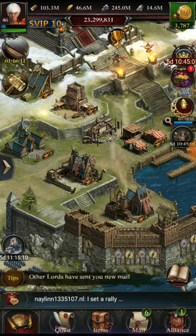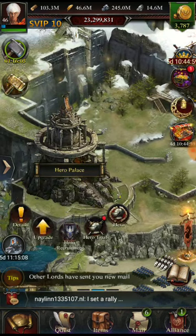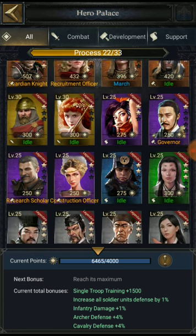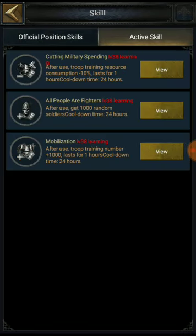You can also equip the Prosperity Set — the blue one is good if you don't have the gold Mercy Set. You can put the blue Prosperity Set on Jared, since it can help you with training speed. Its active skill gives training consumption resources minus 10 percent, so it will be helpful.